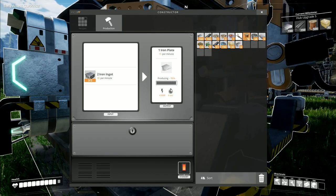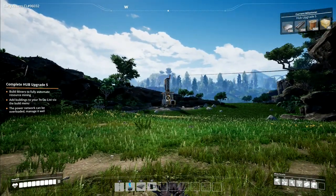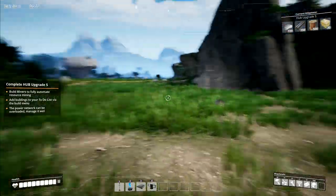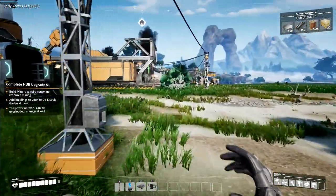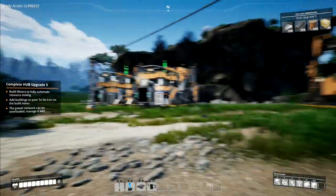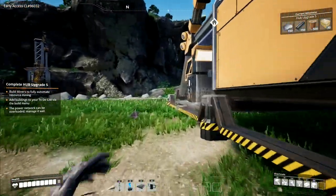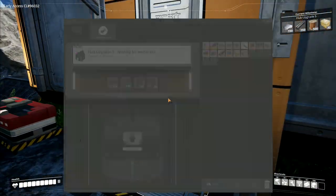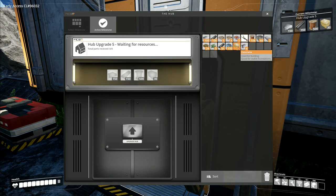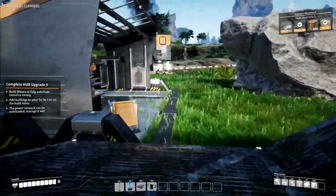We've got 82 plates - we do have a ways to go with those. We can go up there. The concrete, we'll worry about that in a bit. But once we've got another biomass burner up and running, we'll be able to put another automated bit up there and have a concrete factory running. That's going to make our lives a lot easier. So let's just have a look in here and we'll take our 30 concrete. We'll take our 150 iron rods and put a hundred of those in there.